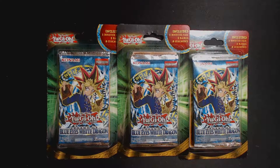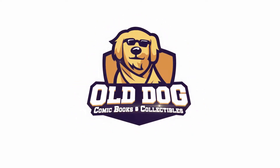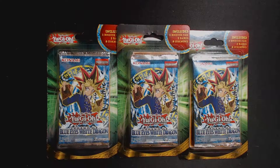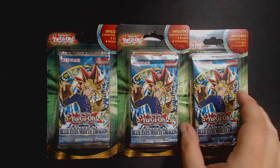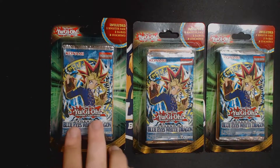Guys, welcome back to another episode of Old Dawg Comics and Collectibles. I'm Q, and today we're going to be opening up three more blister packs from Blue Eyes White Dragon. I went to Walmart the other day, and they had three packs hidden away for about $4 each.